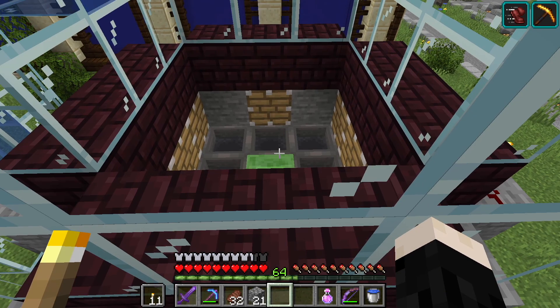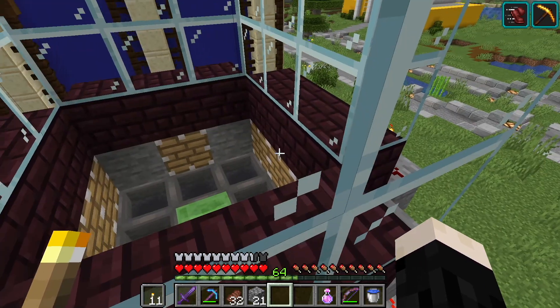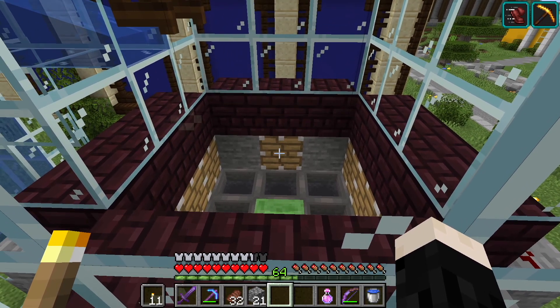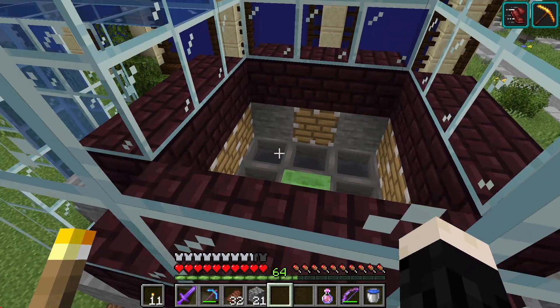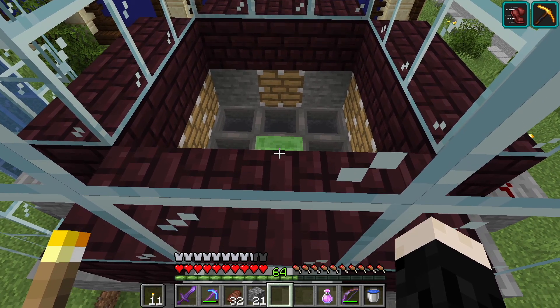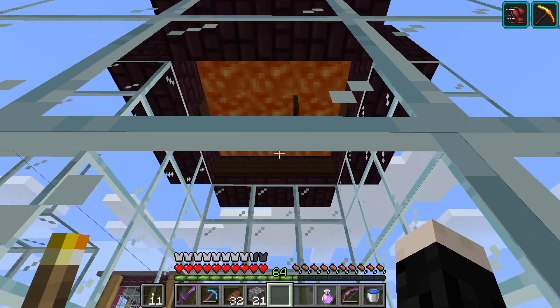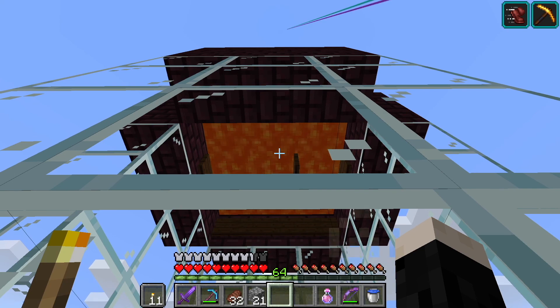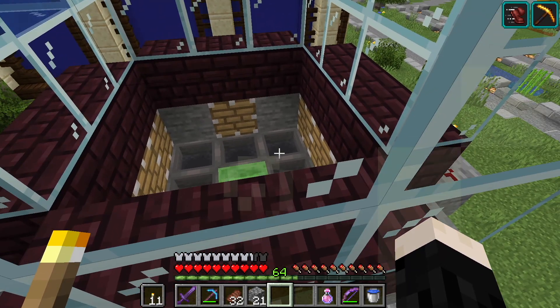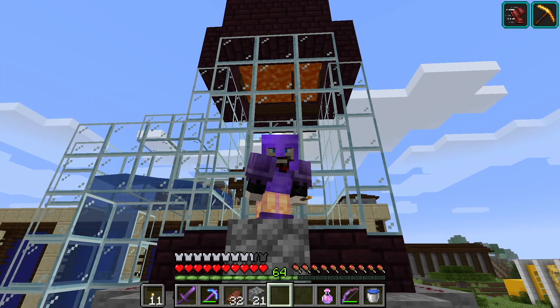When the pistons fire, the three on this side and the three on this side fire first, pushing all the chickens into a single file. Then this piston and this piston fire, pushing them all to the center. And finally that piston fires which shoots all the chickens up in the air and cooks them. They then fall back down, picked up by all these hoppers and land in the collection system for me to eat.